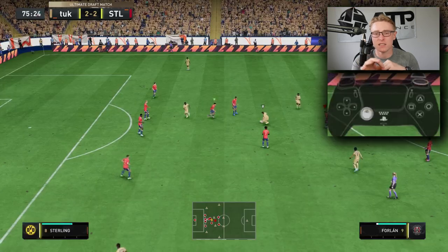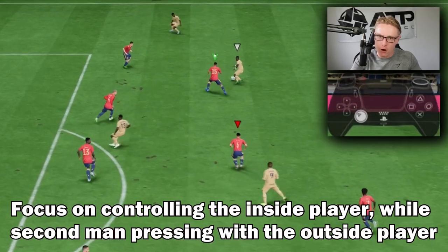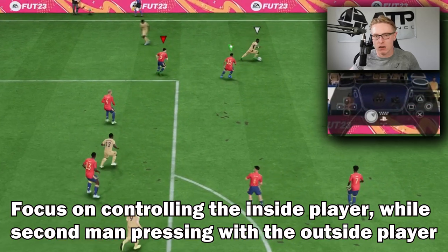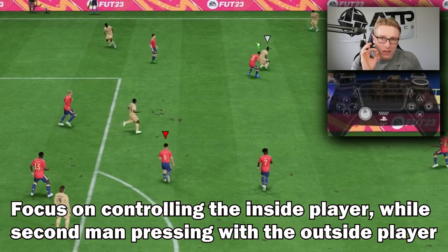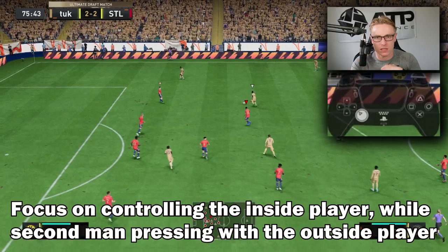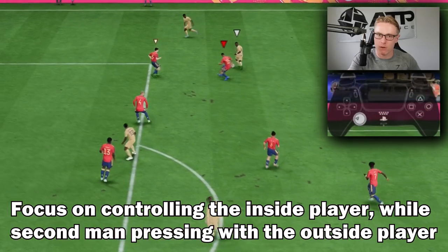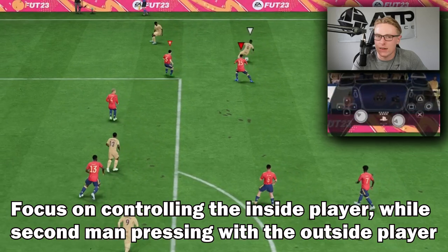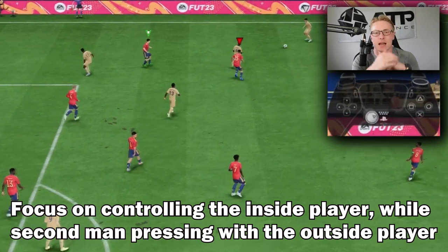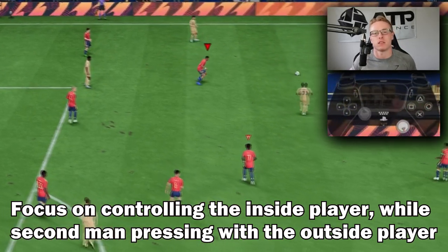Another good tip for second man press: use it as a tool to cover inside passes whilst pressing with the outside player. I don't recommend selecting the outside player and using second man press which activates the inside player to come press — because it will leave a gap in the middle of the pitch. If you have the wing back selected and you hold second man press, the center back goes to press the wing, leaving a big gap in the middle. Always maintain second man press with the outside player and have manual selection of the inside.